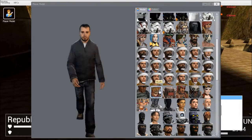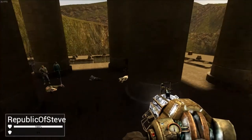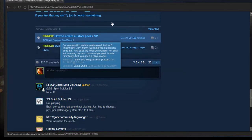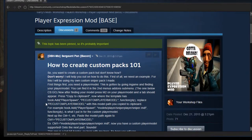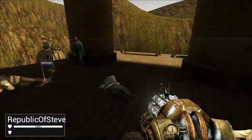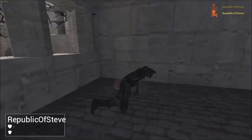One thing I want to mention: with this mod you can create your own custom voice packs. So that creepy character model I showed — you can give him a voice. The only problem is you have to make it yourself. That forum post I showed earlier pretty much tells you everything you need to know about how to create your own voice pack. Modding isn't really my thing, but if it's your cup of tea, go right ahead — it's pretty straightforward.